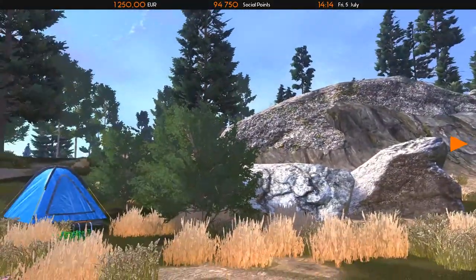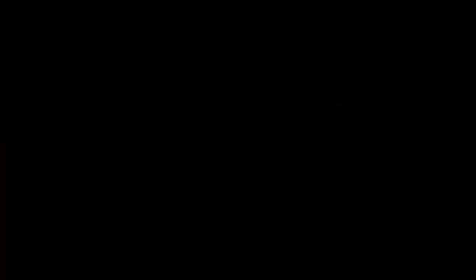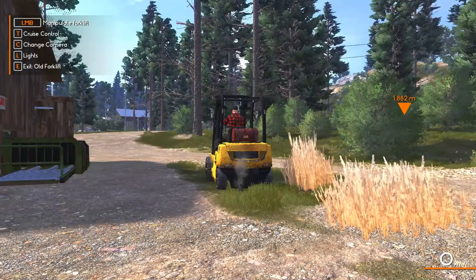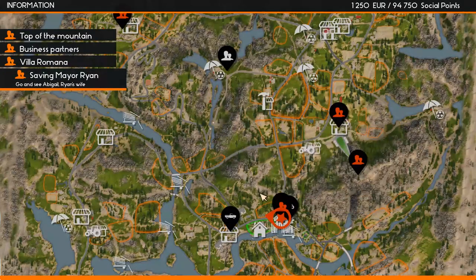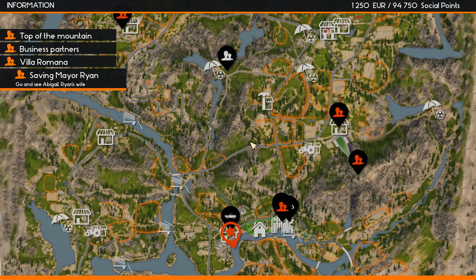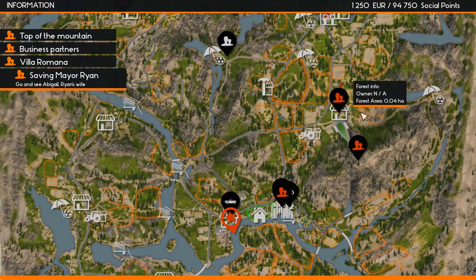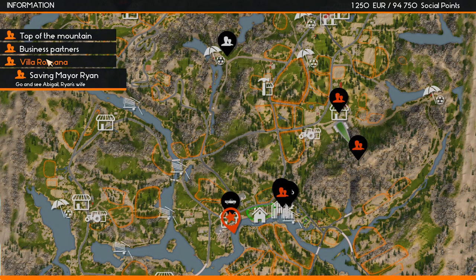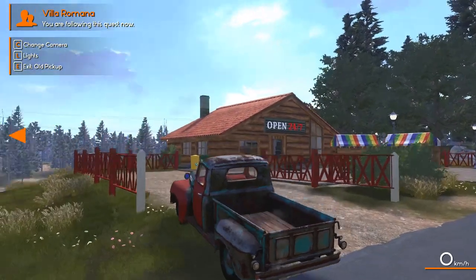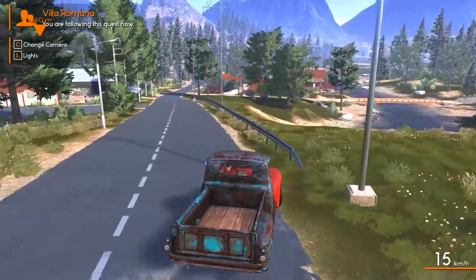She's two kilometers away — that's not what I wanted to do right now. Back to the truck. We'll do that a little later. Let's go check out the store — Villa Romana. I'll do a quick cut and bring you back when we get there.